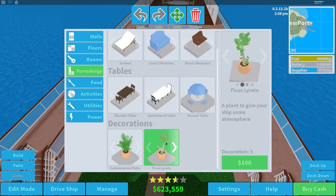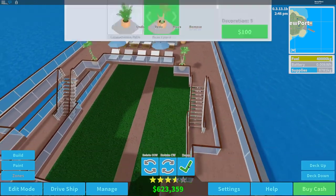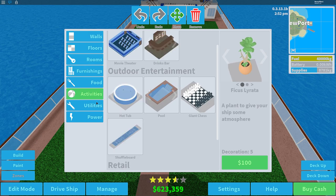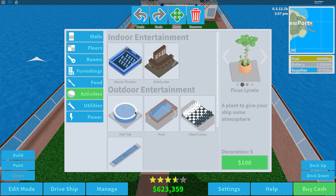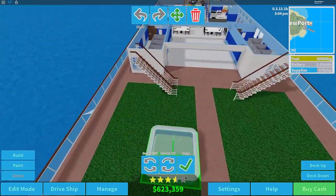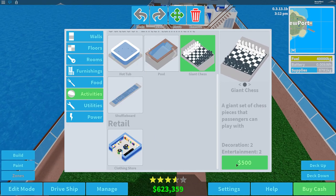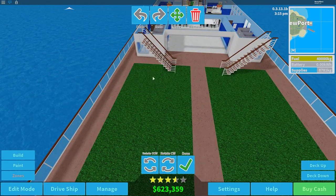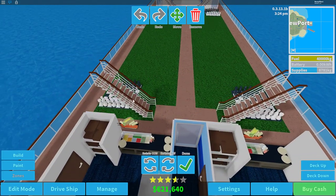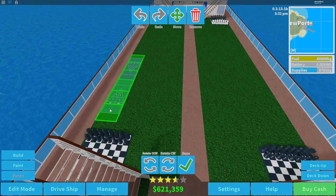Let's get down a few plants — some ferns and some variety items, rotated. Then we'll head down to the grass level to get down some basic activities and entertainment. First up, hot tubs — actually we're not doing hot tubs here, we'll put those somewhere else. Giant chess is very important — let's get some of this down under the stairs like that, making it symmetrical.